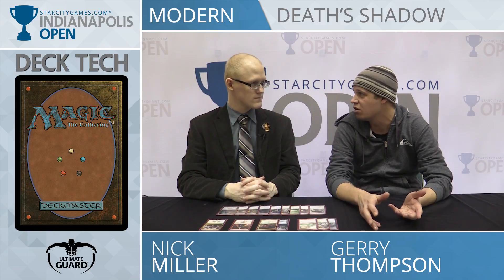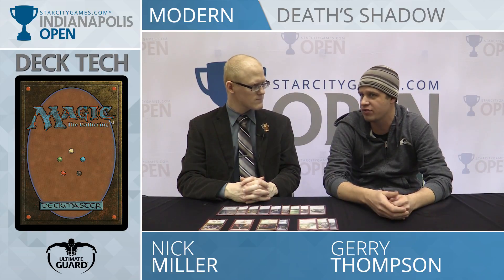Instead of Gitaxian Probe like the former versions had, you just have eight discard spells so you know what you're playing around, pick apart their hand, and then present a never-ending stream of giant creatures. From turn three on you're adding to the board every turn or dealing with what they present. You have things like Temur Battle Rage and Ghorkan Rampager to close the game, but you don't want too many because you're not really a combo deck. You only have one Temur Battle Rage and then the Rampager, which you can traverse for when you want it.